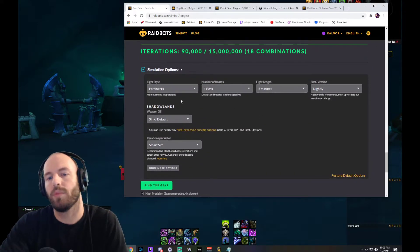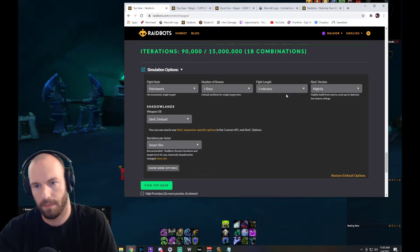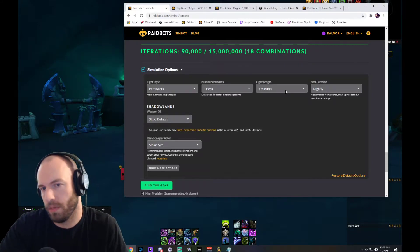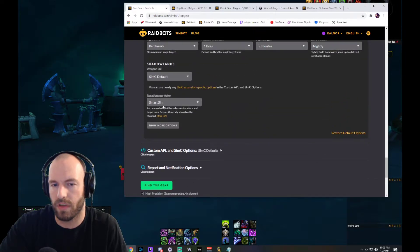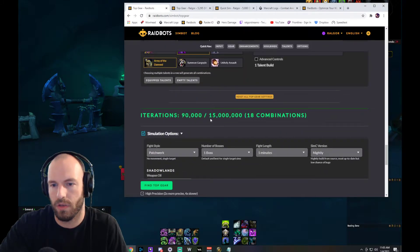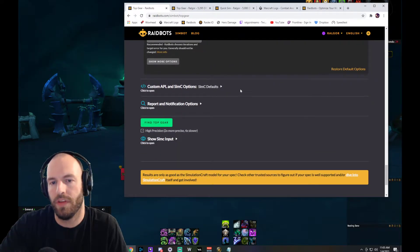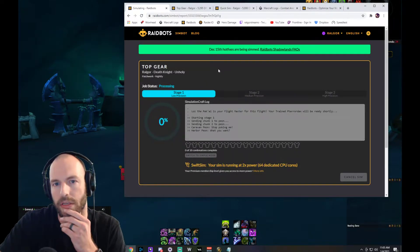I'm going to sim a patchwork-style fight, one boss, five-minute length. That's like a raid boss — it depends, since Denathrius could be up to a nine-minute fight, so you have to play around with the fight length sometimes. Five minutes is kind of a good breakpoint though. Keep your SimC version on nightly, keep it on smart sim — that does a pretty good job. You can change the number of iterations but there's a cap on combinations, so when you're ready, find Top Gear.